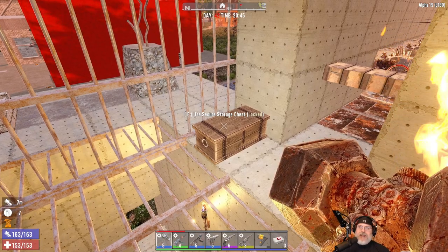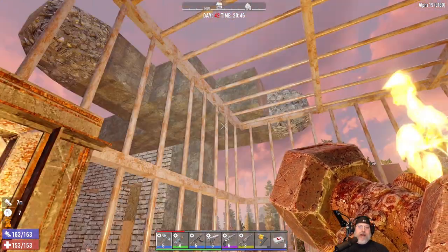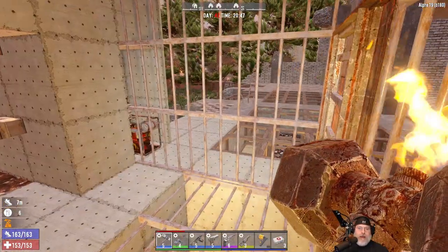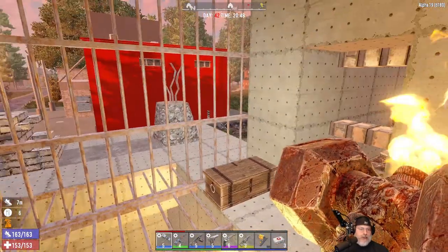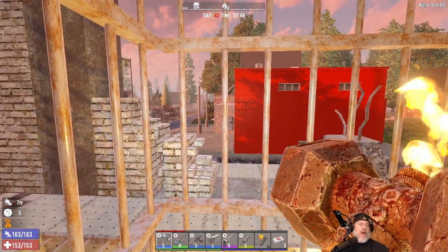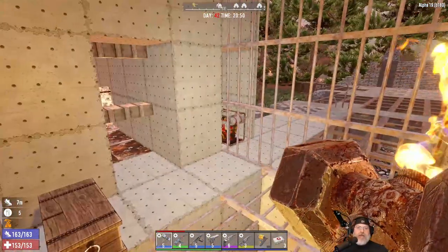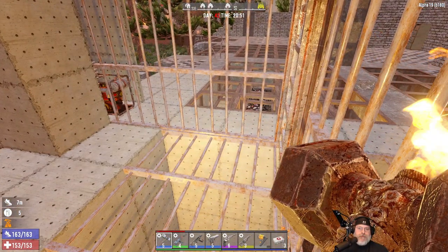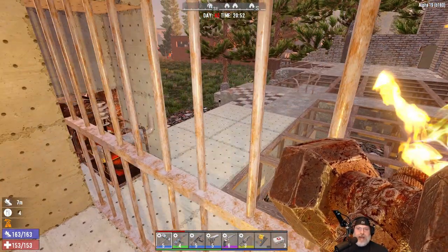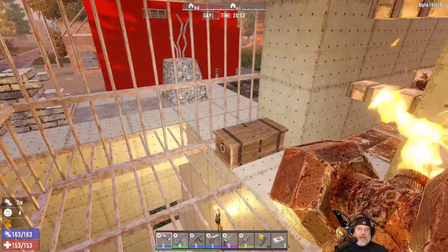Welcome back everybody to 7 Days to Die on Alpha 19, Build 180 Experimental. This is the last episode we're going to do on Experimental before we switch. We start over and switch to stable, which just released today. It is August 20th. This is actually the third 7 Days episode I'm recording today, and I'm going to release all of them at the same time so you guys can watch them all back to back if you want.